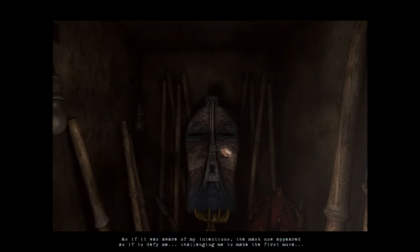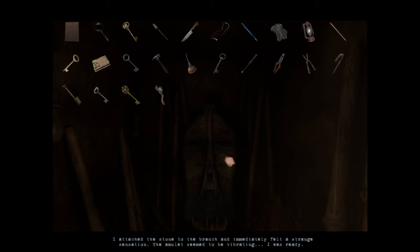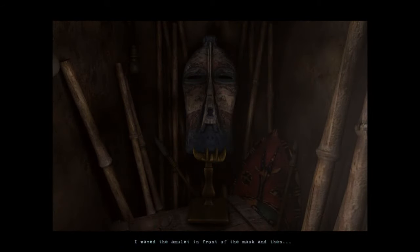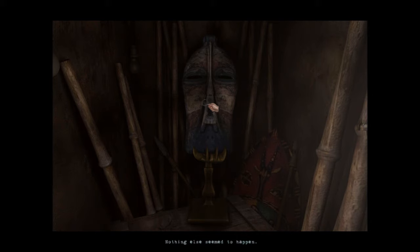To the mask — I'm guessing we apply it to the mask. As if it were aware of my intentions, the mask now appeared as if to defy me, challenging me to make the first move. That wasn't the proper way to use the amulet. I attached a stone to the branch and immediately felt a strange sensation — the amulet seemed to be vibrating. I was ready. I waved the amulet in front of the mask, and at first nothing seemed to happen, but then the atmosphere felt lighter, as if the house had been relieved of a monstrous burden. Nothing else seemed to happen.